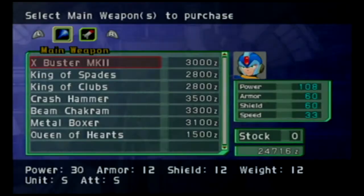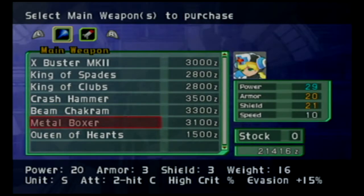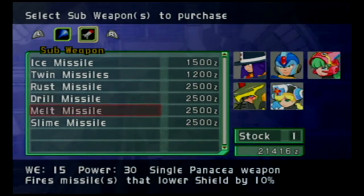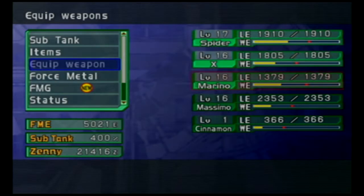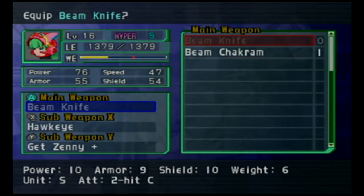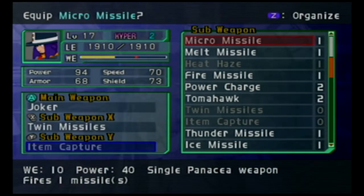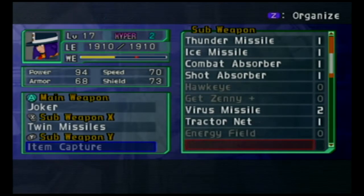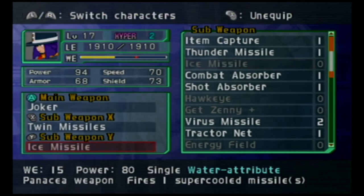Let's take a look at the weapons shop. I'm going to keep Joker on Spider because it's cool. Bean Chakram — three hits — I'm probably going to buy this. Now, Cinnamon is a really, really strong character in this game, but I'm not going to be using her because I know how broken she can get. I'm going to take item capture off Spider and think about putting Ice Missile on instead. I want to equip X with Ice Buster.